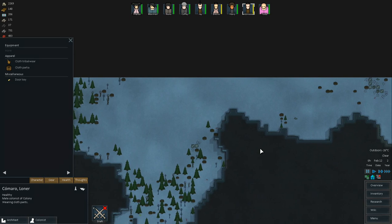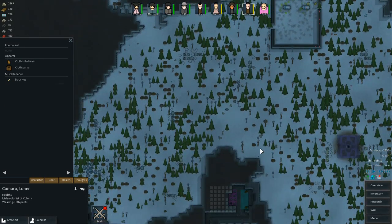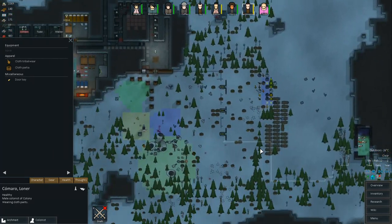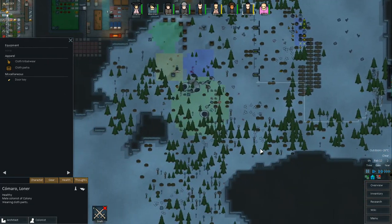I'm just searching the map real quick to make sure there's nothing else. Large game-wise, we really don't need the hunting done at the moment because we've got a lot of meat. But if there's large game, I would like to go hunt them. I don't see any large game. There are some berries out there too, apparently.